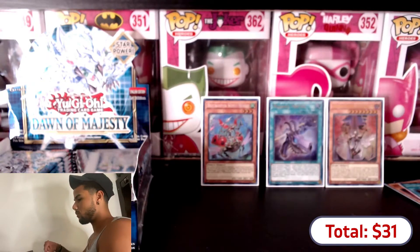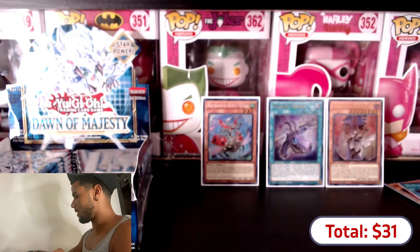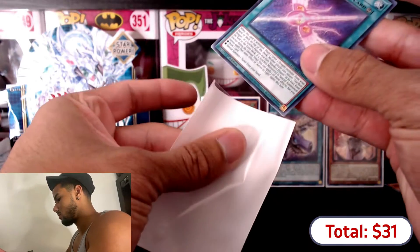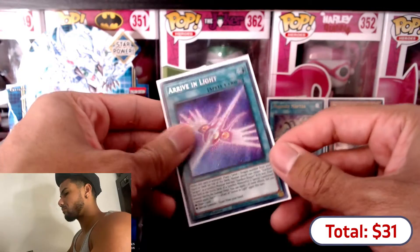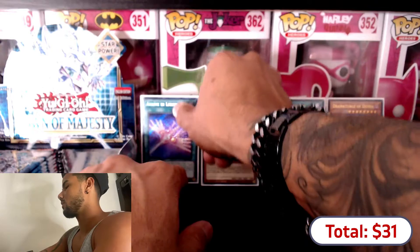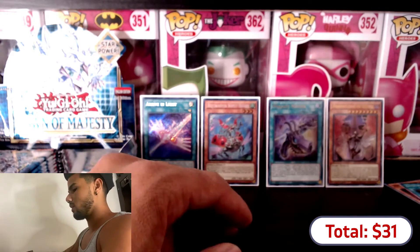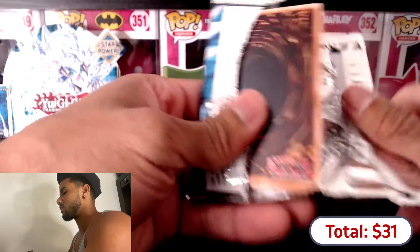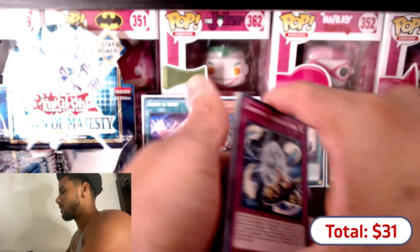I think we pulled everything we could pull out of this box to be honest. Two secret rares, two ultra rares - I believe that should be it. But we have a whole left side, though since I shuffled it, probably everything went to the right side.